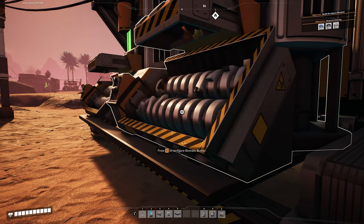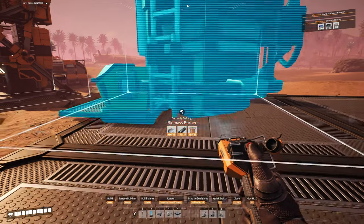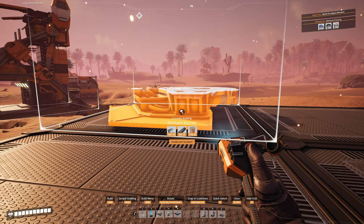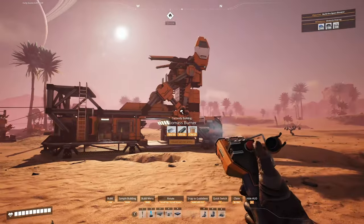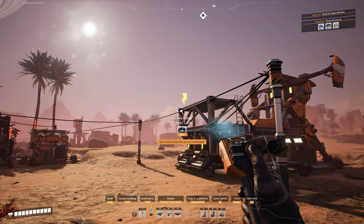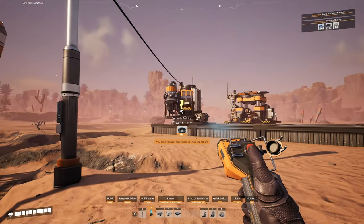The number one thing we need right now is an additional source of power - an additional biomass burner. You need wire, rods, and iron plates to do that. A biomass burner is one square wide, so we'll put this down on a foundation just like this. Eventually we'll have quite a few going in our little power plant here. We're going to briefly turn off the power to make a little bit more room on our power pole, hook these up over here, then hook it back into the grid. Then we'll put another pole down and that will feed all of our biomass burners that we'll eventually be getting.